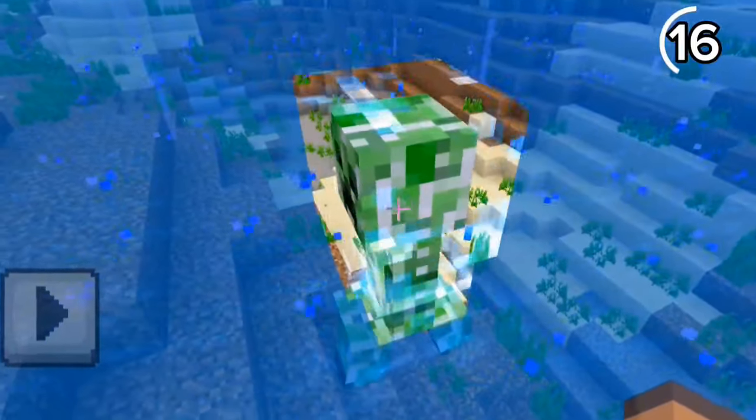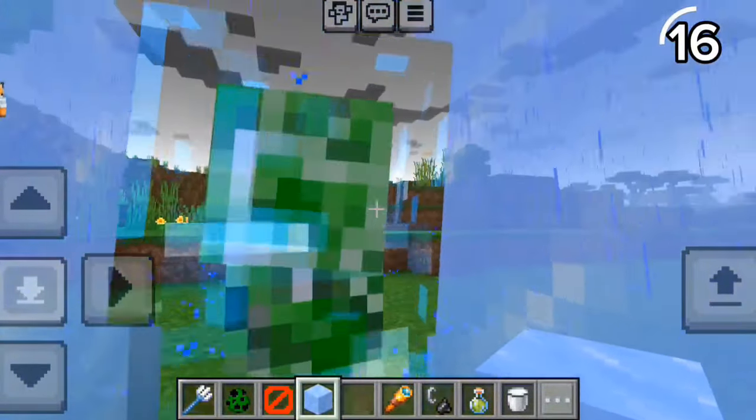Other than getting mob heads, charged creepers have another useful secret: the aura around a charged creeper can be used for X-raying in water. It even works with ice and slime blocks, though it may be hard to use in survival.